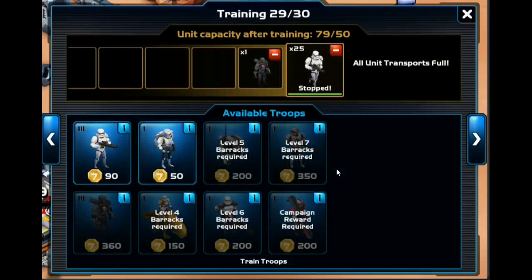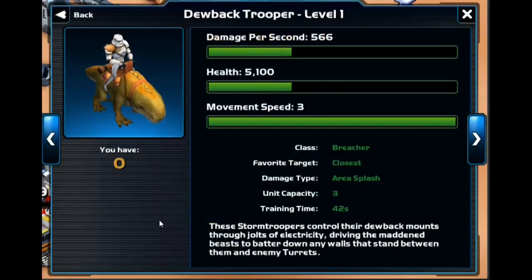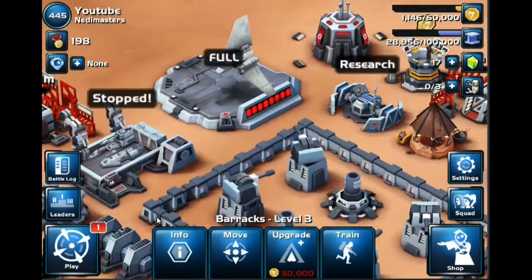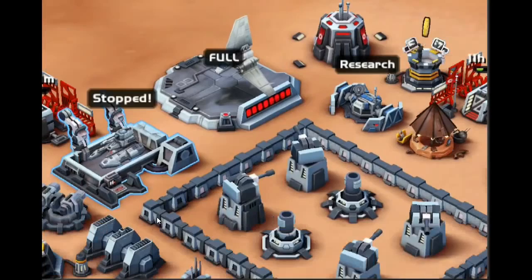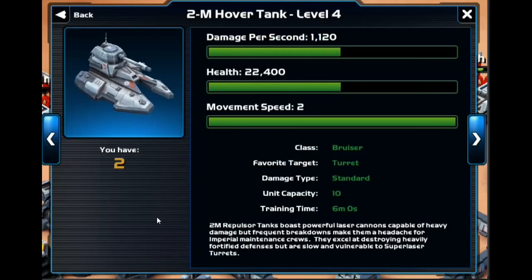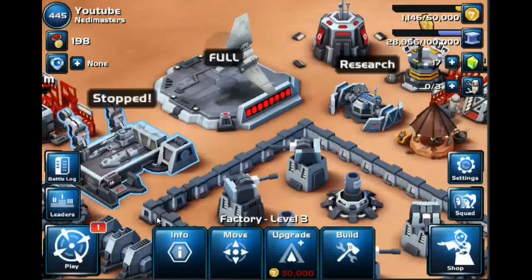So again, the units that you're going to want to unlock are the level 4 Dewback Trooper — these guys are going to be your bread and butter for most of the game — along with the M2 tanks. That combination will be a great offensive raid group.